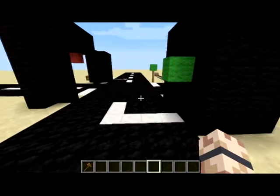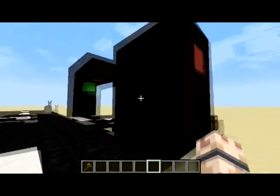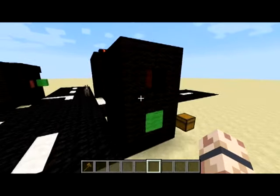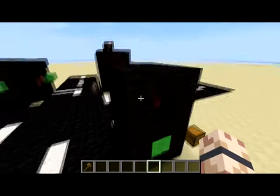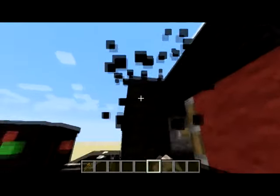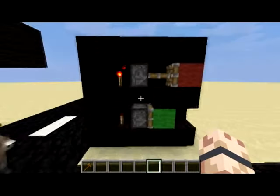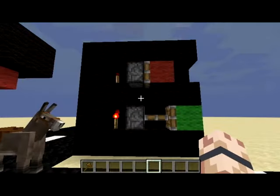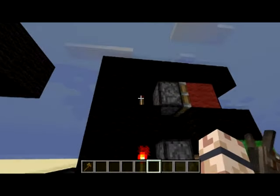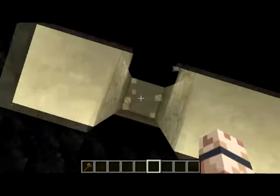So now I'm about to show you how these lights work exactly and how you can build them. Let's start with this one. This is the basic lights — if you have seen my previous video then you already know this. As you can see, we have pistons with redstone torches and they are connected to the underground.